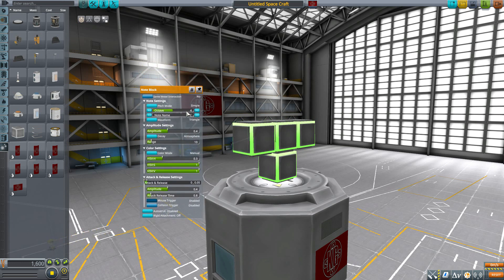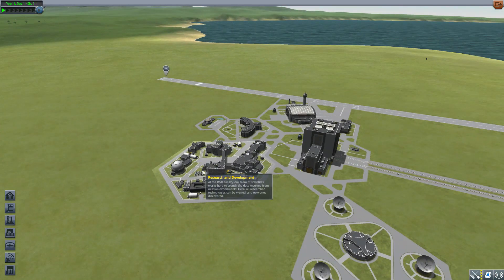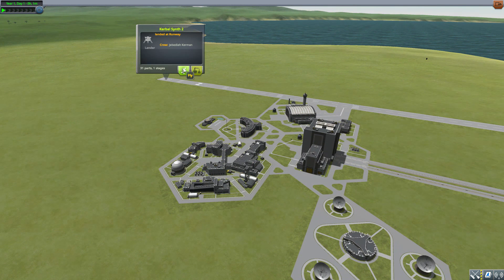In the right-click context menu there are quite a lot of options for changing the note it plays, the amplitude, as well as the attack and release settings. Not being musically inclined I don't entirely know what all of this is, but it's fun to mess with. Unfortunately, there seems to be no way to play the note here in the Space Plane Hangar or the Vehicle Assembly Building — to my knowledge we can only play the note when out in the world, which makes setup a little more difficult.